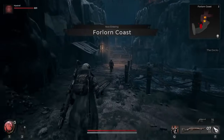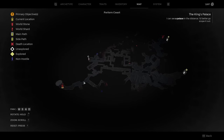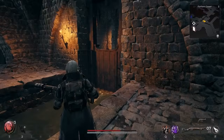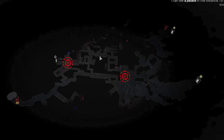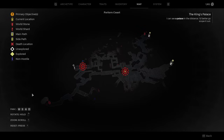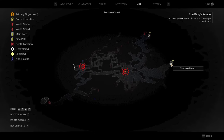Once you travel to the Forlorn Coast, you need to get to the dock area with all the boats. But you can't go straight there even if the map looks like you can, as both passageways will be blocked by doors — here and here. The only way around these is to enter the next zone and then double back, so keep following the road straight ahead until you reach a door that takes you to the Sunken Haunt.